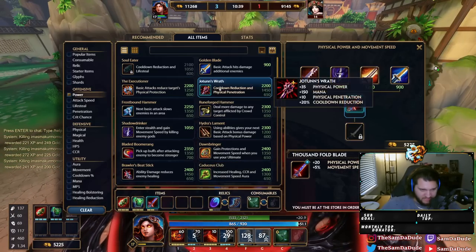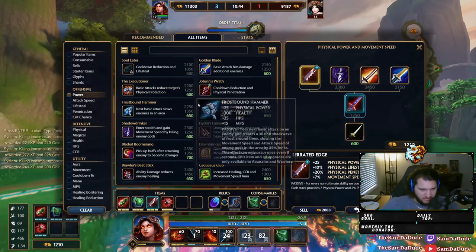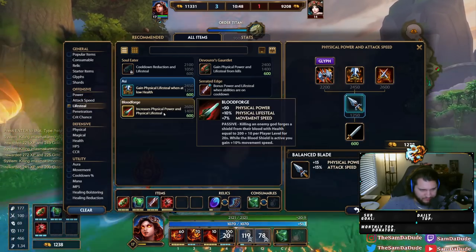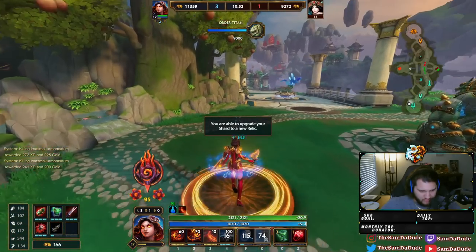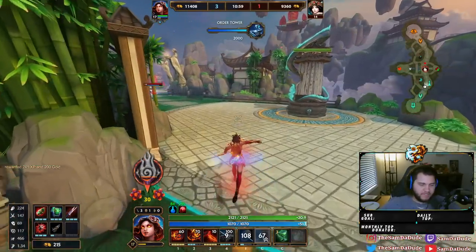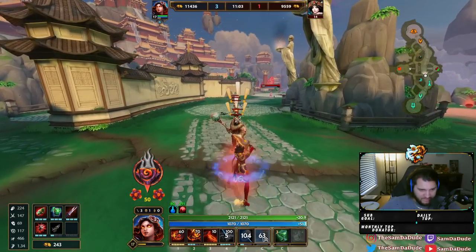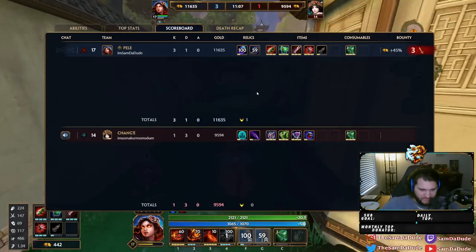Let's go ahead and buy these items here. I kind of want to go Blood Forge here - maybe I'll just go 500 pot. Dude that power spike - holy shit! Finished Yoten's, finished Serrated, 500 pot, and tier one Blood Forge in one back. Holy crap.